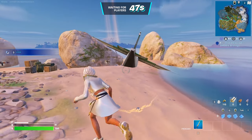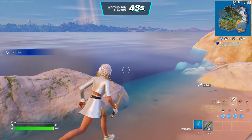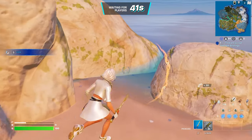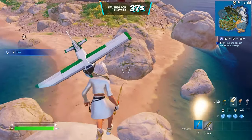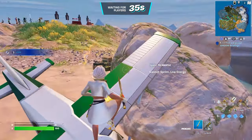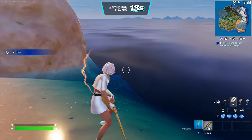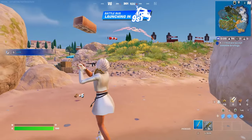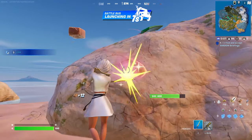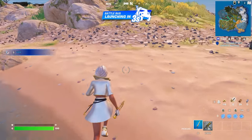Here's the first look at Aphrodite in game — looks pretty clean. I feel like she's probably going to be the sweat skin of the battle pass. There's always that one skin that the tryhards use, and I feel like it's definitely going to be her. The pickaxe has a nice trail to it — you can see the hearts every time you swing it, I really like that.